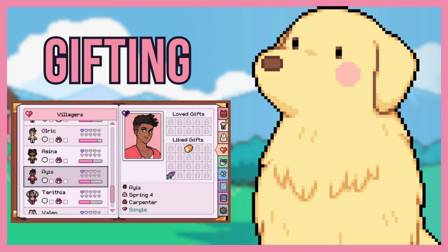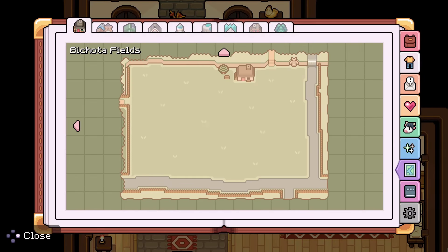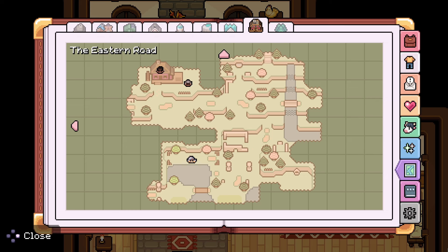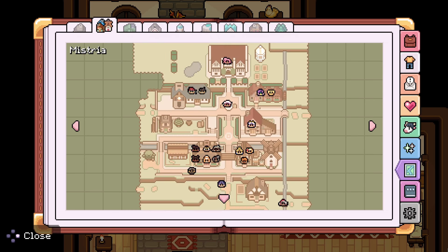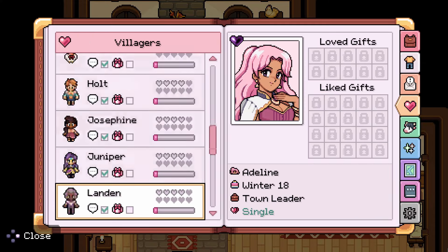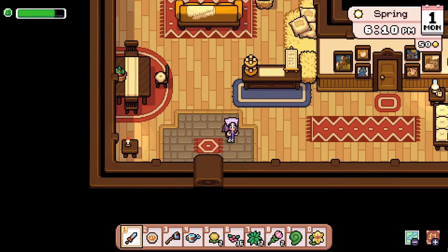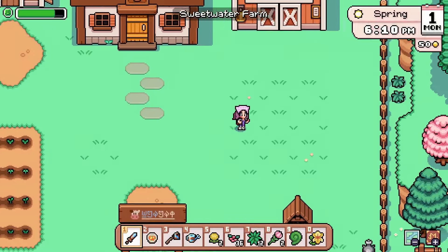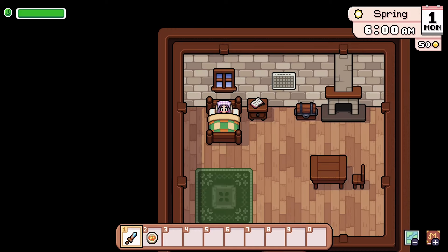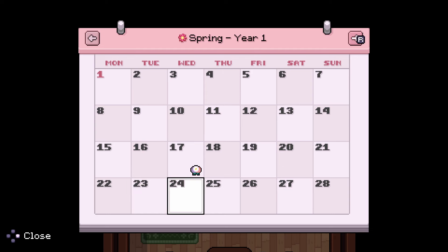Number ten, coming in last, is Gifting. This is a great quality-of-life feature. The menu is very detailed — it shows you where NPCs are in real time, their occupations, names, portraits, birthdays, and the items they like and love. So if you forget and it's someone's birthday or you want to increase a relationship, simply click on the heart in the menu to go through the list. There's also a calendar you get early on, without needing to pay for one, that tracks all events and birthdays. When it's an NPC's birthday, the loading screen for the next day will actually show it.